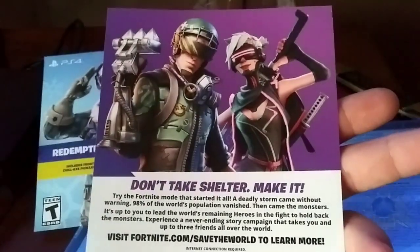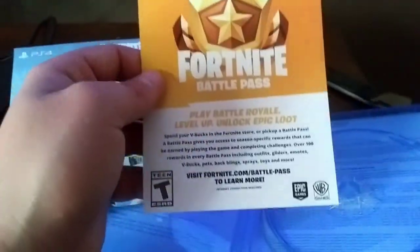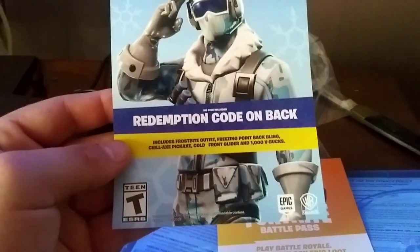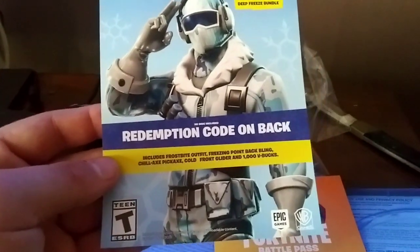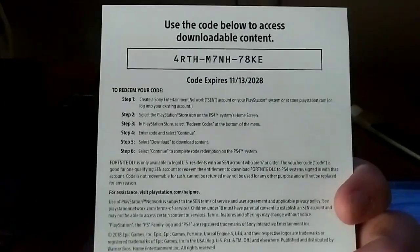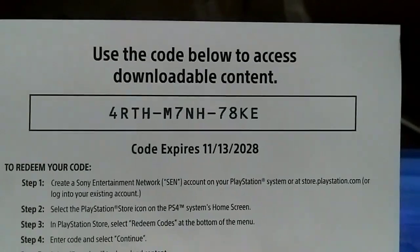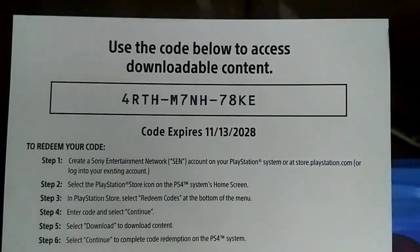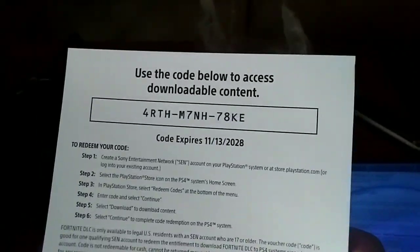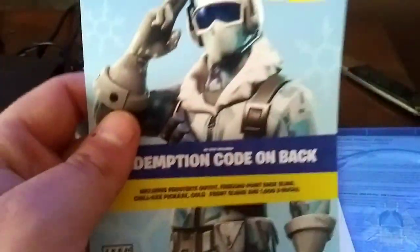Save the World — that is awesome, I'm actually going to keep this case because it's so cool. This comes with a Frostbite outfit, which is just Raptor, the Freezing Point back bling, the Chillax pickaxe, the Cold Front glider, and a thousand V-Bucks. Here's the code — it expires in 2028! You have eight years until this code expires, so if you pick it up in the next eight years you should still have this content. Let's type this bad boy in.